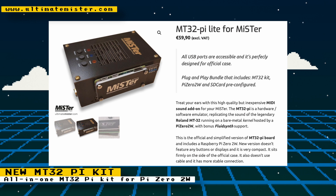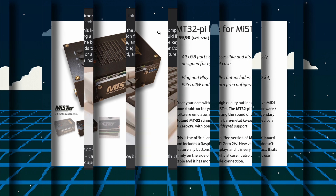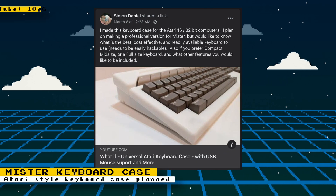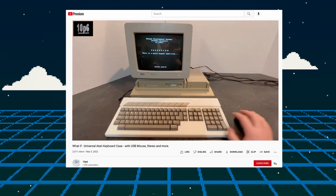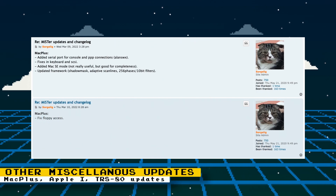The MT32-pi is a way of getting upgraded music for computer cores that support external sound modules. Someone is also creating a keyboard case dedicated to the MiSTer FPGA — it's currently in the planning stages, but there's a video on YouTube demonstrating a version created for Atari computers and desktop-converted computers. He also plans to release the STL files on his Thingiverse page so you'll have the option to 3D print your own.